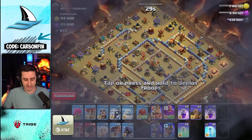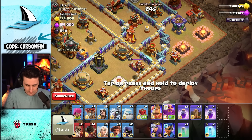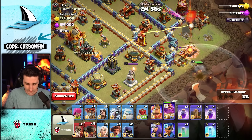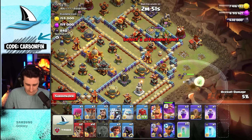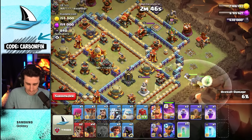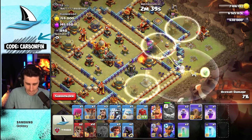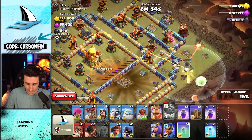We just need a single star and we're good. Drop the Warden right about here. Rocket Loons — double Seeking Air Mines, hello! Warden's going to grab this — get the Invis ready. That's going down, one more shot, and Warden steps up. Invis, Invis, Invis, Invis, Invis — boom! Actually I don't need two, I can make this Invis and I can Rage up the Warden.